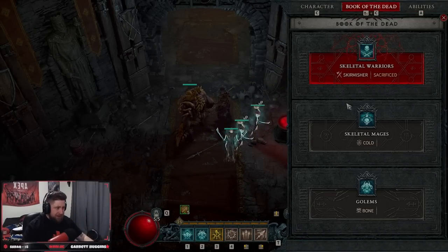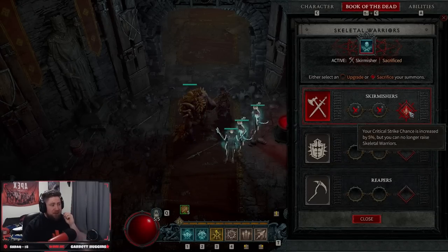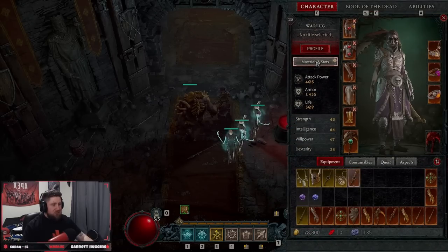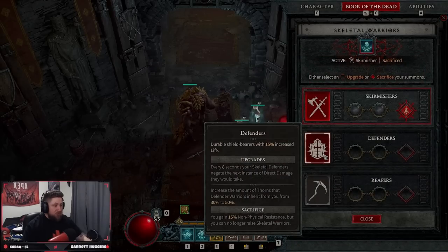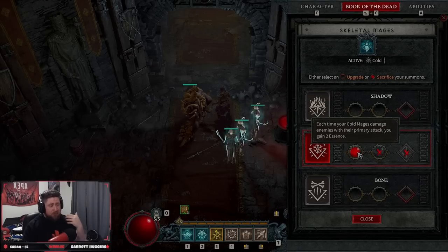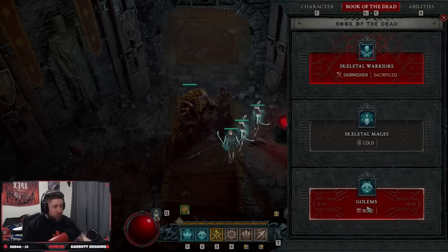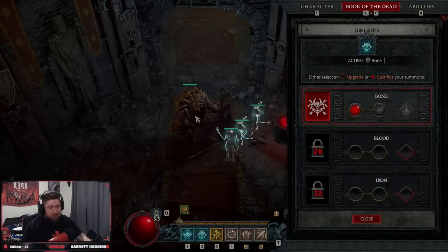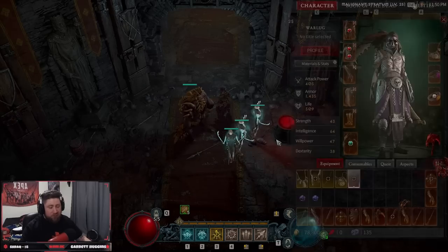With the necromancer build you have access to the book of the dead. For skeletal warriors on skirmisher we're sacrificing them because our critical strike chance is increased by 5%. Looking at our profile, we have a 10% critical strike chance base before any other abilities kick in — this build is all about critting. We take cold skeletal mages because as they attack we get 2 essence back, which we need since bone spear costs a lot. Then we use a bone golem as a meat shield since we don't have skeletal warriors.